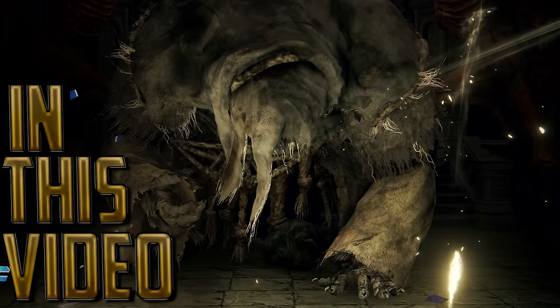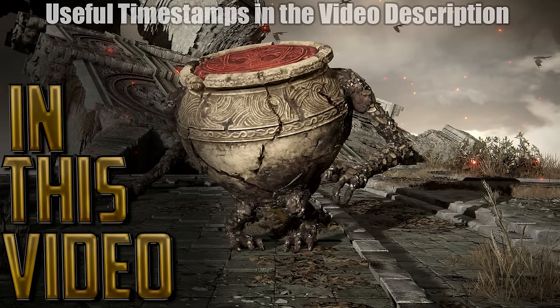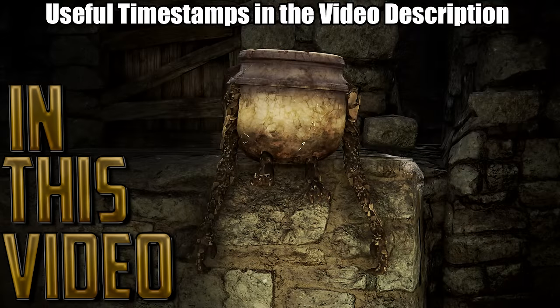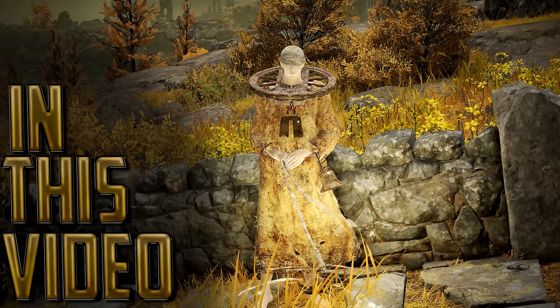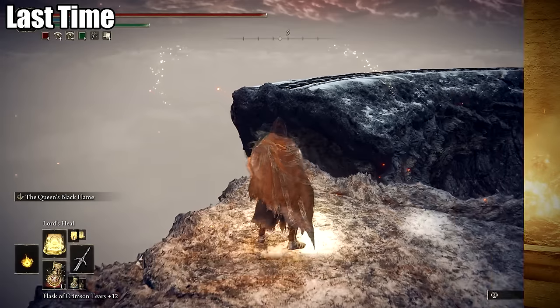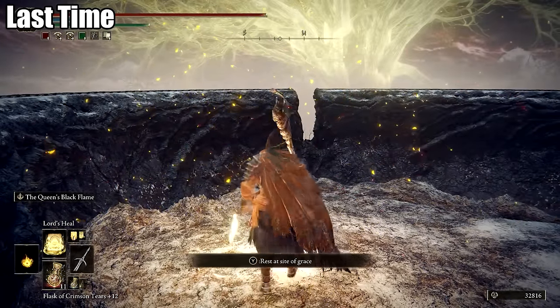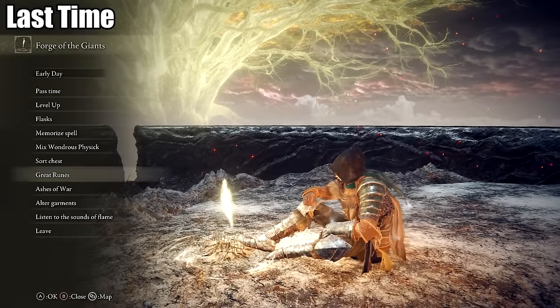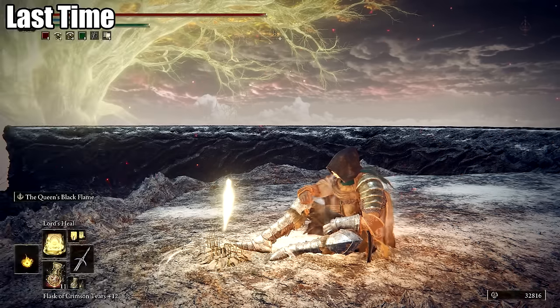This Elden Ring series covers how to do all quests and missable content in order so that all choices and rewards will be available. For best results, follow this series from the start of Part 1. There will be spoilers in the form of important information, and useful timestamps can be found in the video description. At the end of Part 7, we had just ventured through the Hallowtree, completing the quest lines for both Dung Eater and Millicent before setting fire to the Urdtree and sending ourselves to the crumbling Farum Azula. In Part 8, we will be completing any remaining quests and tasks before beating the game.